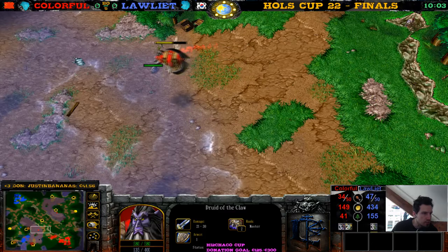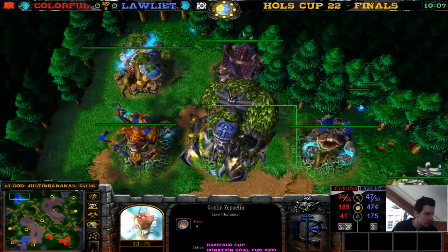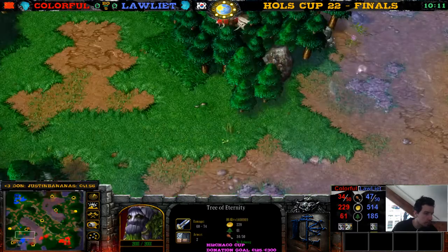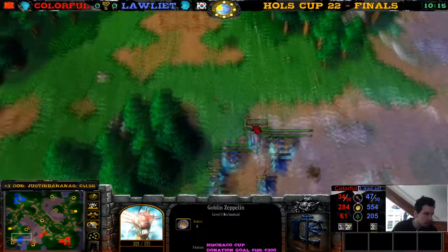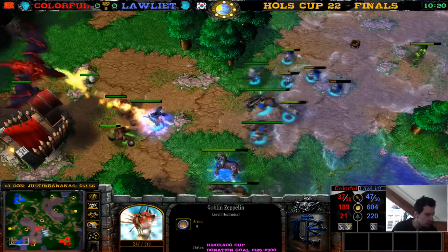How is Colorful going to make this comeback? Get back to 50 supply, get Bears, drop Zeppelin, Bears into the Tree of Life and kill the Tree of Life. Zeppelin scouting — he does see a little bit. He sees the blue army, he sees Loliath's army. Loliath is 13 supply up and he still has more gold.